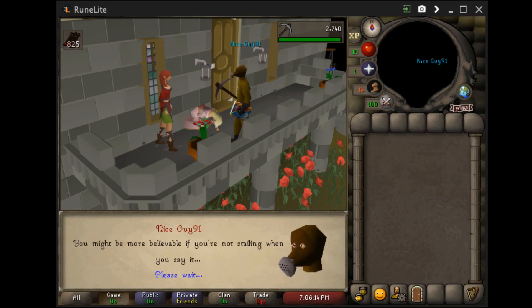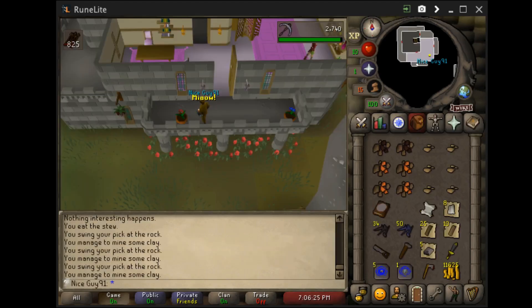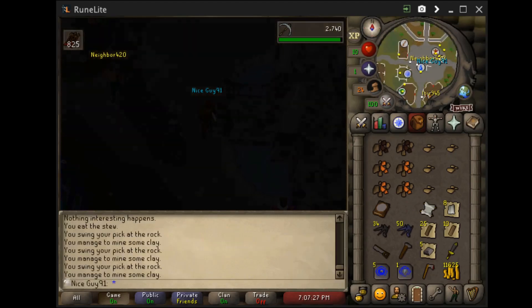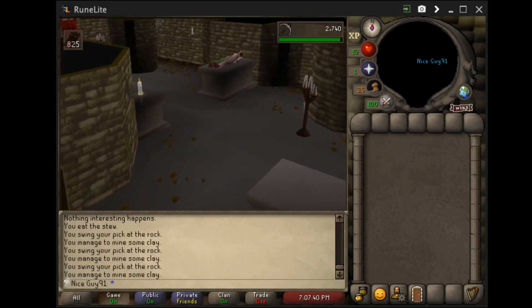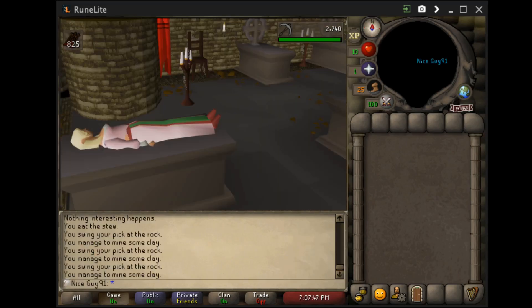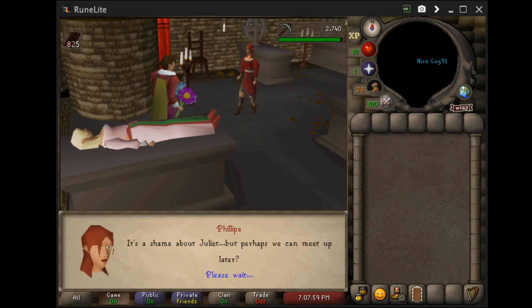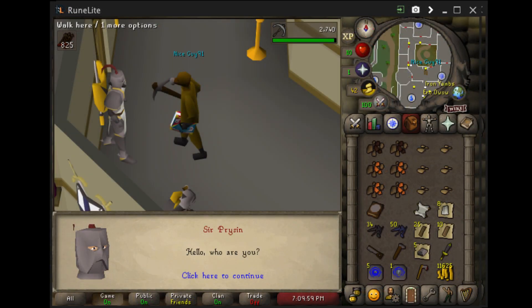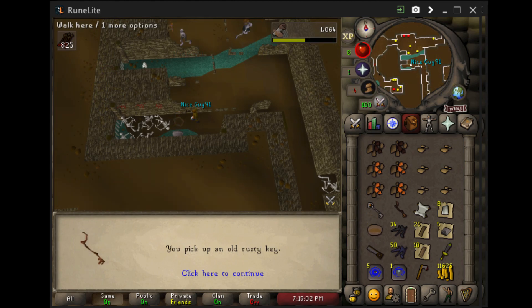We're also going to pay the lad 100 coins to proceed with Gertrude's quest. Buy a Steel Axe to replace, milk some diary from the cow, mine some Iron Ore south of Varrock, and head over and complete some diaries while we go to do Gertrude's Cat. Make sure you give the Seasoned Sardine and cut down the Dead Tree for the diary.